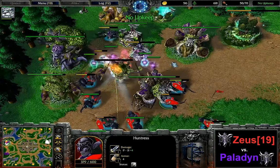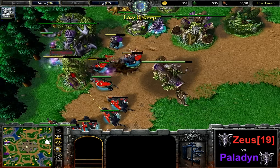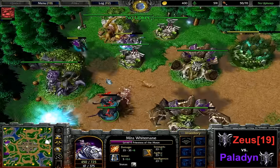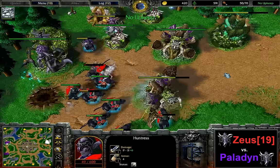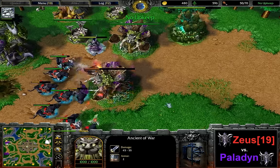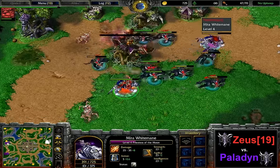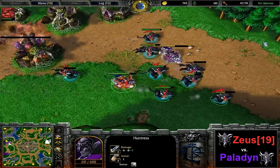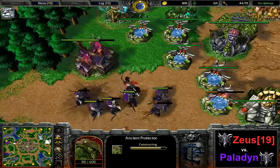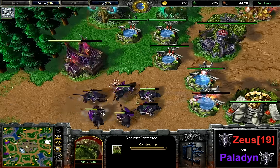He even has to use one of the gold wisps to continue production because he's supply blocked and doesn't have any more wisps down at the expansion. One moon well down, second moon well down, one remaining. The priestess of Paladin cannot really be chased down anymore here. He's going for some counter aggression and there's not really any defense at this base. Does he have a town portal? He didn't rebuy the town portal. This game could turn into a base trade right now. The first of the two Ancients of War is falling, one ancient protector has been built in the back.